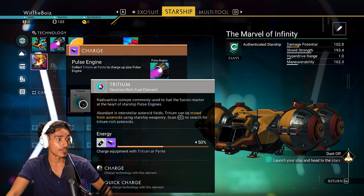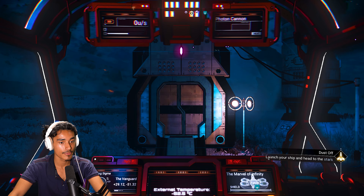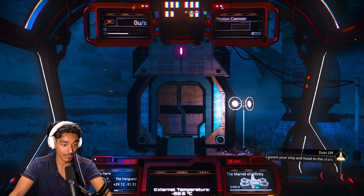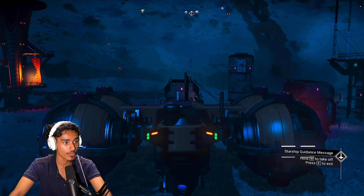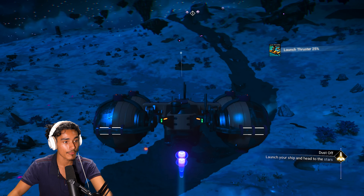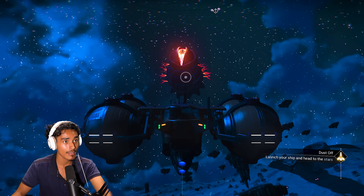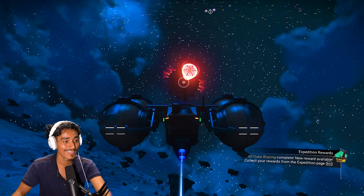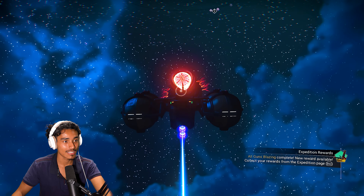Are we good now? We need pyrite and tritium. Tritium — a neutron-rich fuel element, a radioactive isotope commonly used to fuel the fusion reactor at the heart of the starship pulse engines. The ship should be active so we should have enough fuel. Are we able to launch? This is a cool looking ship — I've only ever driven the basic ship.